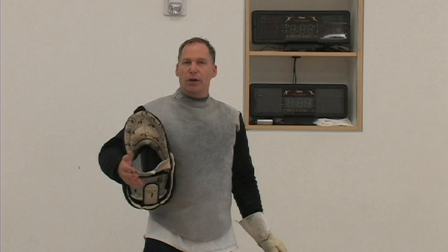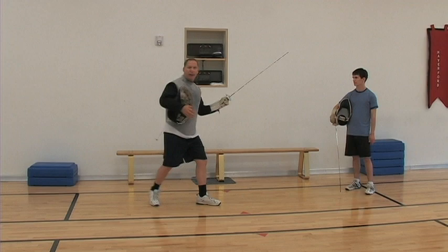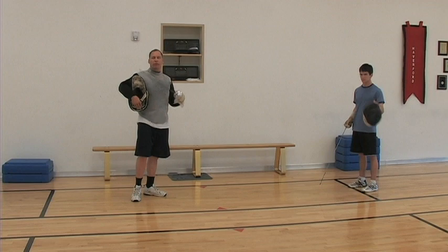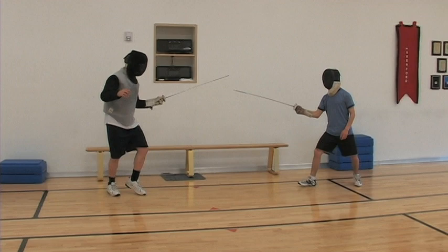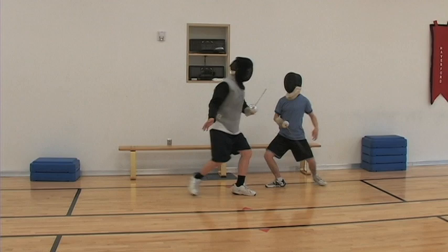Another part of tactical development is exploiting your opponent's weaknesses. Everybody has patterns in their movement. Say I'm a foil fencer — every time I go fast, I tend to pull my arm back a little bit. David notices this while we're fencing or watching me fence someone else. He's going to be very patient, stay away, until I go fast — and when I go fast, he lunges into me, attacking in foot tempo when I pull my arm back. You're fencing for the moment that I get too excited.